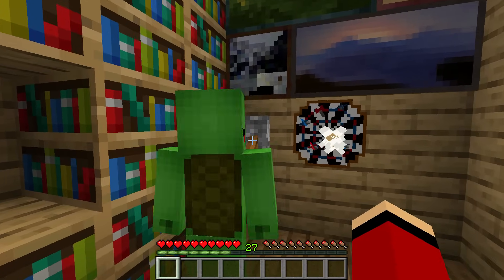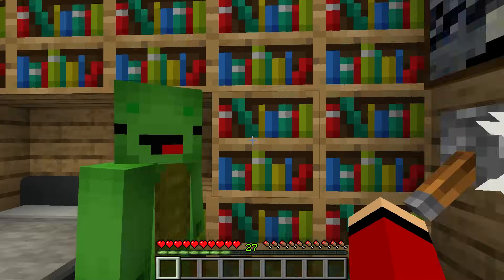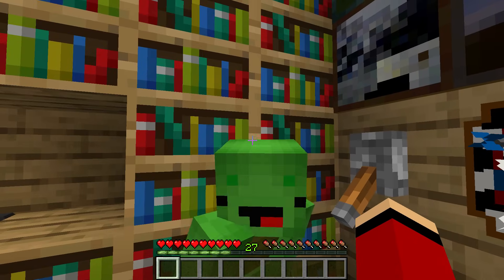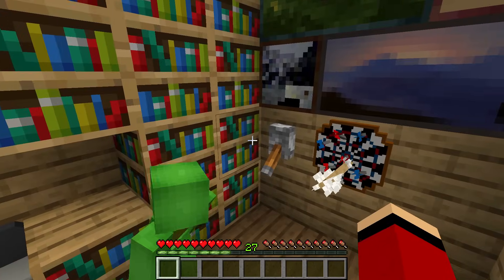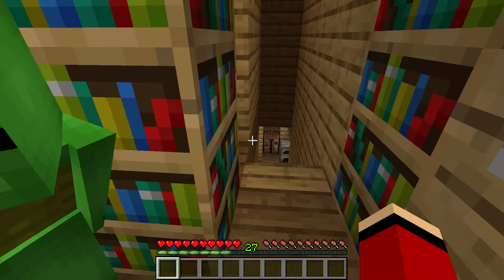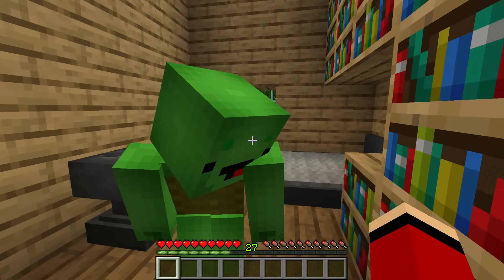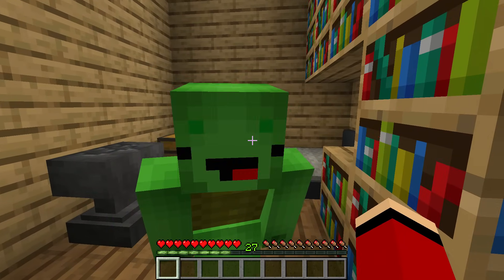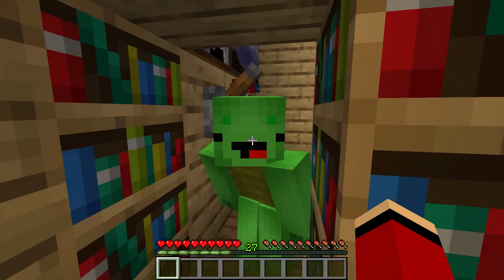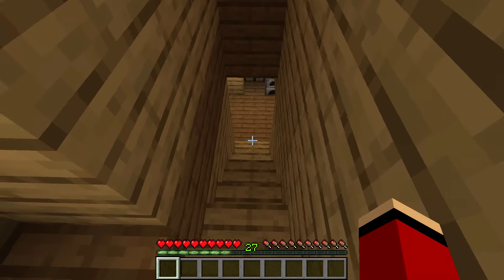Hmm, what's that? Up there! There's something up there! A lever? Let's pull it! Whoa! There's a secret passage behind the bookshelves! So cool! Let's go inside! Good idea!